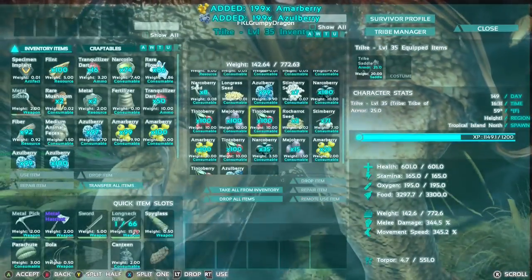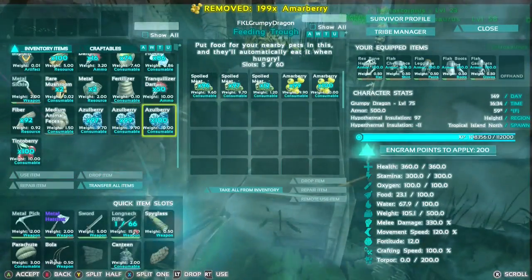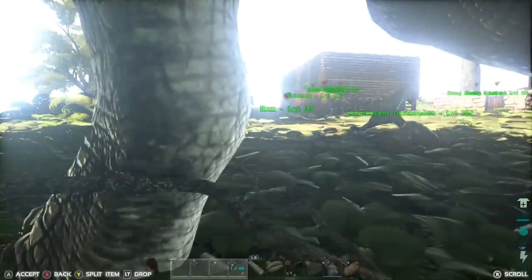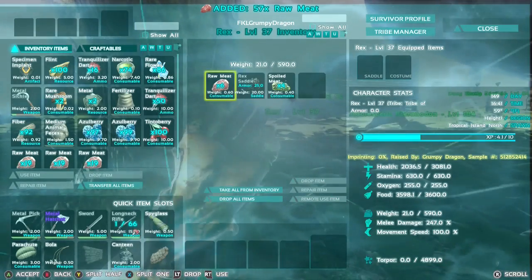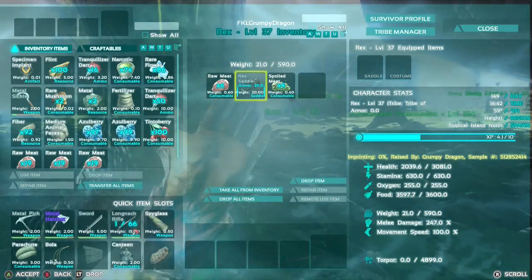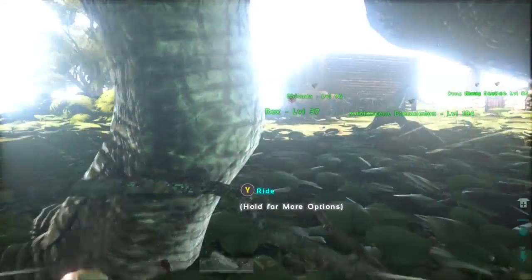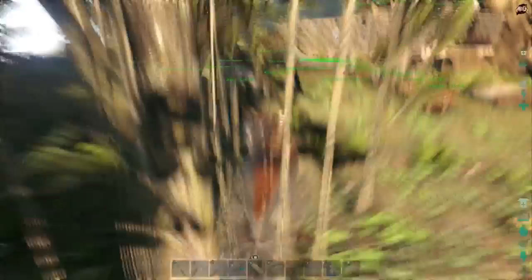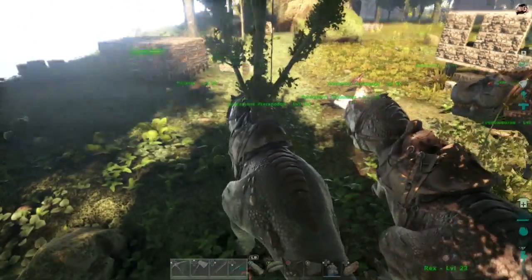And we're back — just having to do some little maintenance around the base. I need to put all the food in the feeding troughs. Once the dinos reach adolescent maturity, they start eating from the troughs. They go through three stages: baby, juvenile, and adolescent. In the juvenile stage, they'll eat from the trough — if they're within trough range, they will immediately start eating from it, even over the food in their own inventory. So you gotta be careful with that because it will drain all the food from your trough, and you'll have to go back and refill your troughs after hatching up your babies.